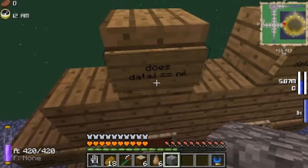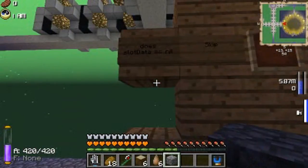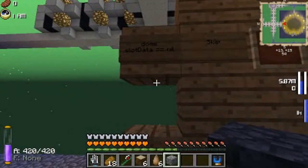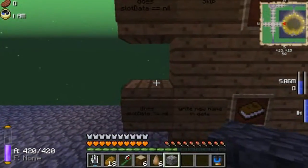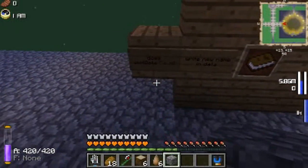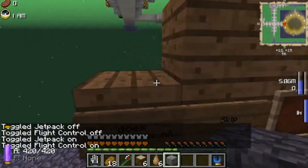And I represents the slot number. Slot data represents the information in the chest in that particular slot. So if there is something in a particular slot in the chest, it will say there is something in this chest — it will not equal nil.